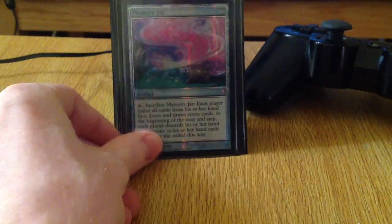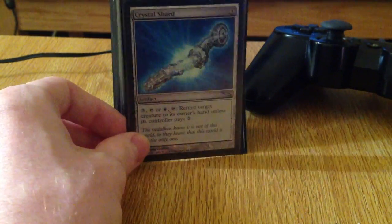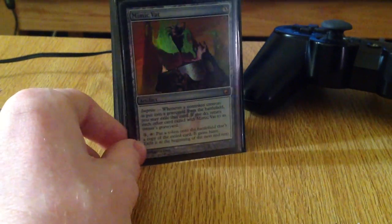Then we have Memory Jar when I need more cards. Crystal Shard to bounce things — i.e., Maelstrom Wanderer. Staff of Domination, which just got unbanned. Mimic Vat, because I like making tokens and things.